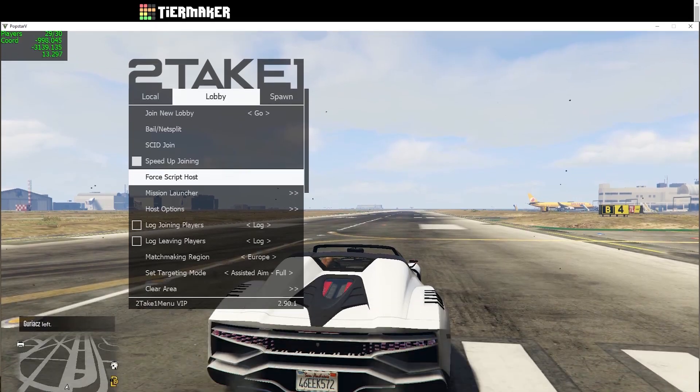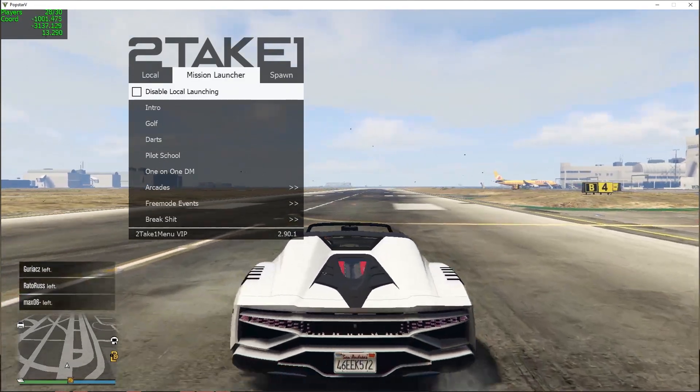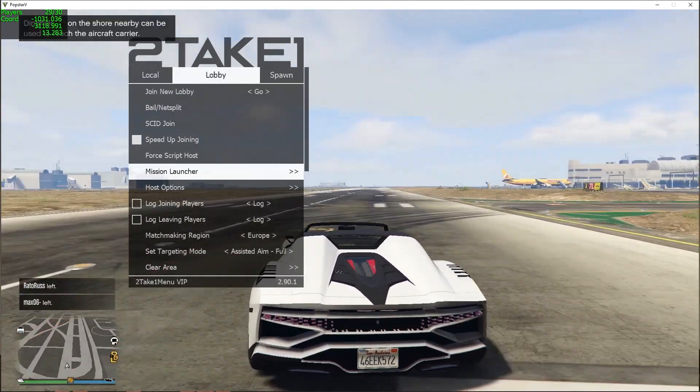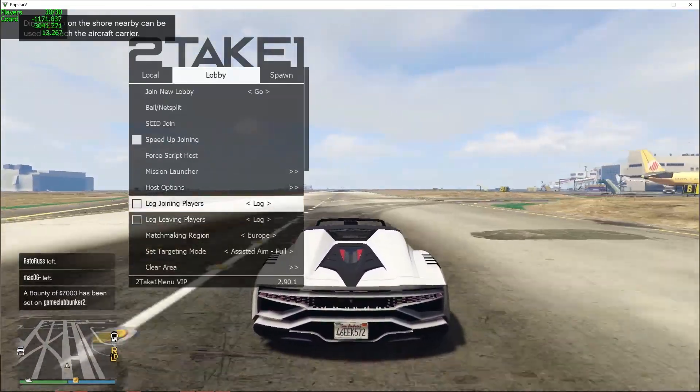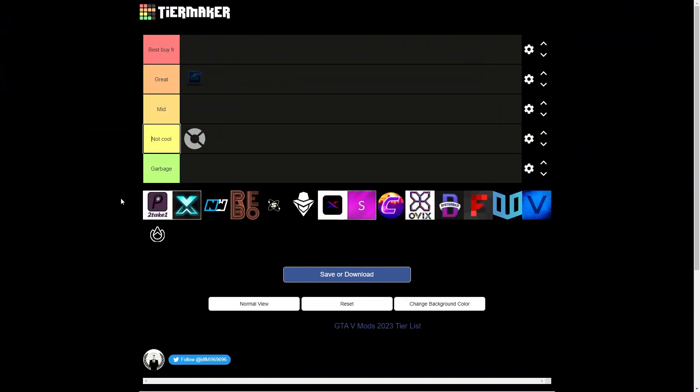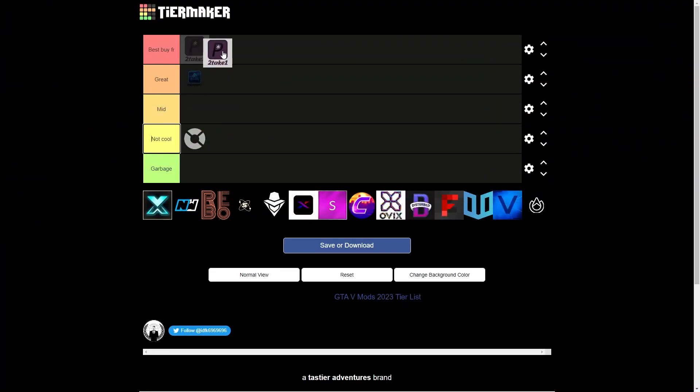Third is 2Take1, and we all know this is the god of GTA modding — this menu has been here for a really long time. The only disadvantage is the price, really, but based on performance alone I will put it into best tier.